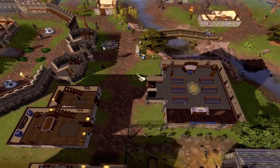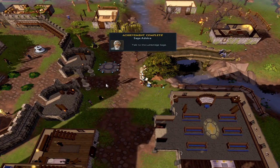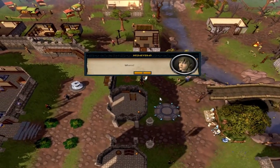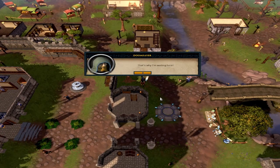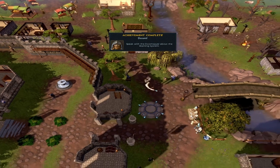Go north and speak to the Lumbridge NPC — all you have to do is go through the first dialogue. Then go a little further north to the Doom Slayer. Remember, you actually want to go through a bit of dialogue. And voila, you have completed the task.